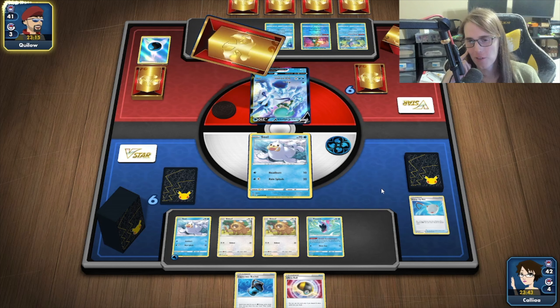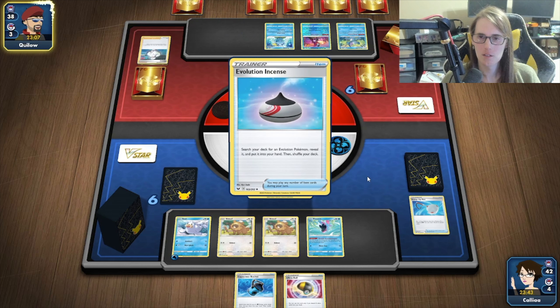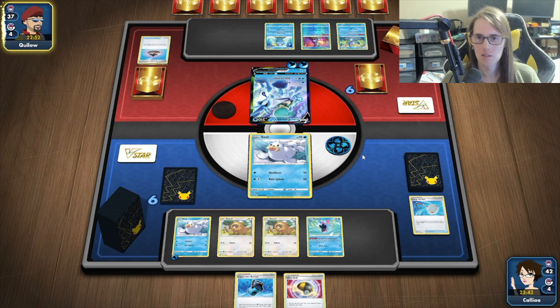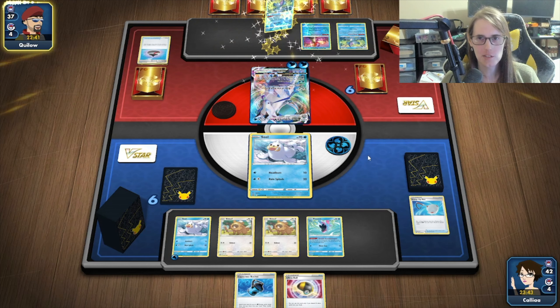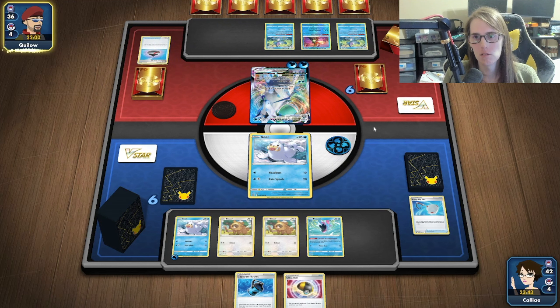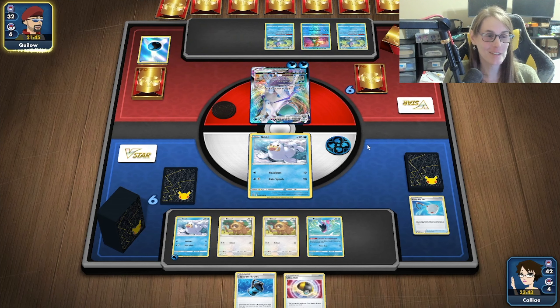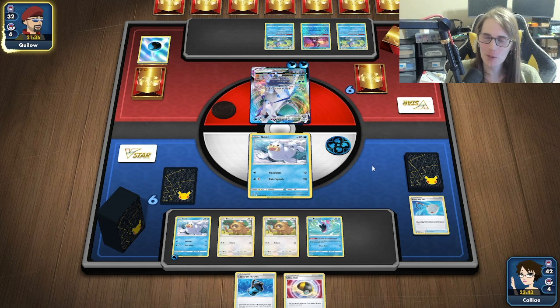Once it evolves, we are going to need to find about eight energy to be able to kill the Calyrex — I think it's 320 HP. So it does evolve; we figured this was going to happen. He goes up and knocks out the seal. We're not worried about it, though I do wish I had a Snorlax to stall out a little more and give us time to find the pieces we need. Our opponent gets a bucket, plays it, gets some energy. This is a very intense match — having a hard time staying awake with this matchup. This guy's playing really slow.